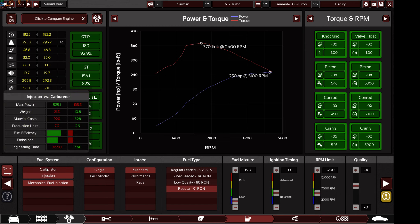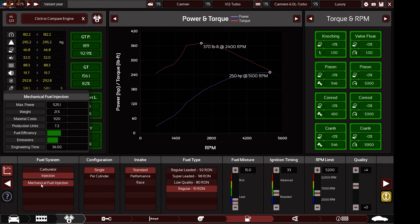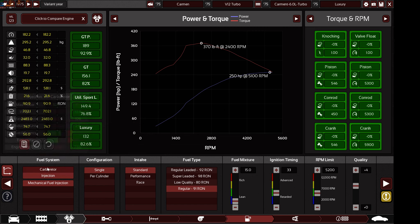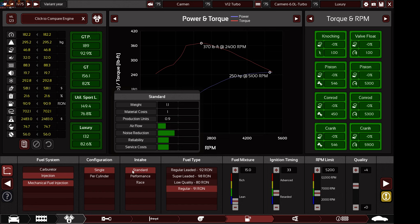Usually I don't allow carburetors, but in this challenge carburetors are allowed. You can go any carburetor or any fuel injection, but for mechanical fuel injection only, you must use single throttle body. Whatever option you use - carburetor or injection - you need to use standard intake only. No performance intake, no race intake - only standard.